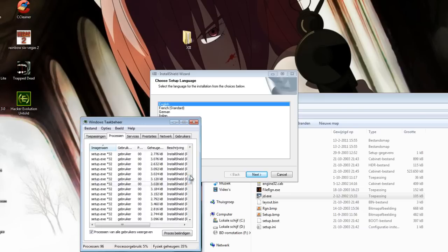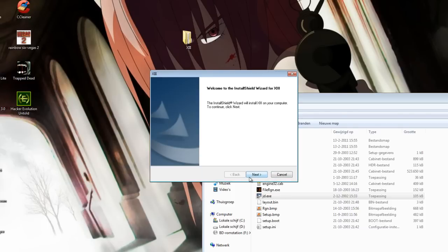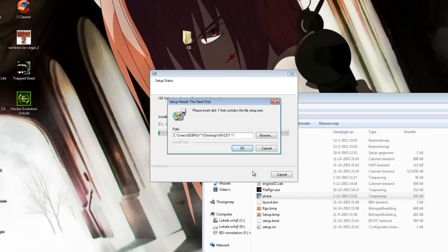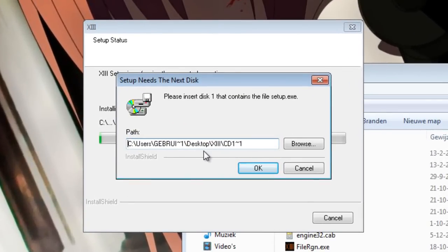Just keep them there and continue with the Setup. Click Next, Next, I Agree, Full, Next. Now it's going to ask you to please insert Disk 1 that contains the Setup.exe.